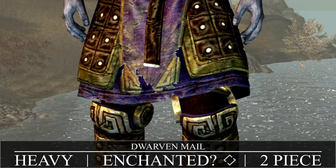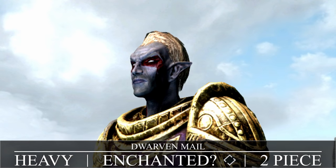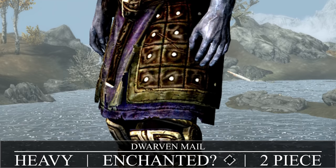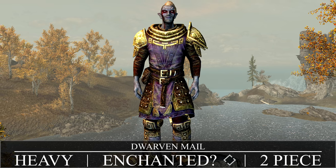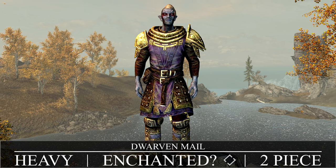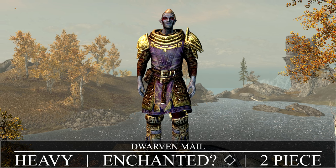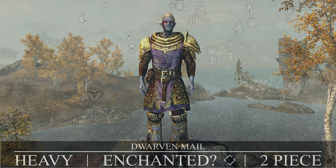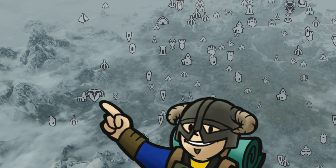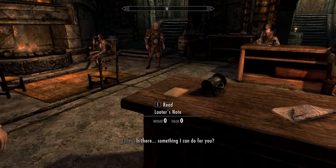Even though Dwarven Mail was introduced, there is another variant of heavy Dwarven stuff called the Dwarven Plate, but it does only come in two pieces: an unenchanted suit of armor and some boots. The Dwarven Plate armor is craftable if you unlock Dwarven Smithing — no quest required — and takes leather strips, Dwarven metal, iron, and steel ingots. However, we'll go over the quest too. The note you're looking for is in Markarth in the Silverblood Inn — the Looter's Note on the back left corner of the Innkeeper's countertop.